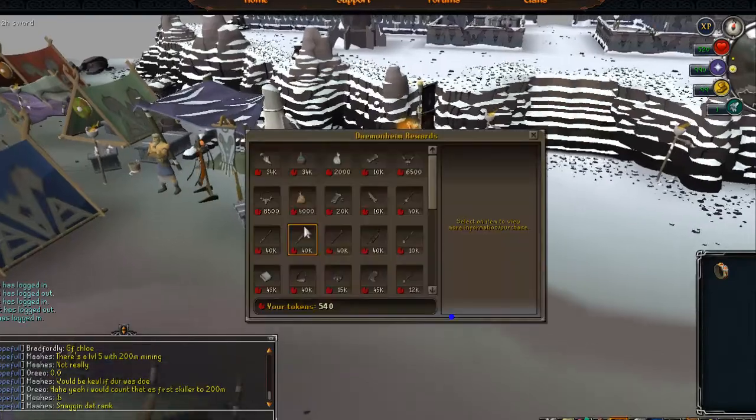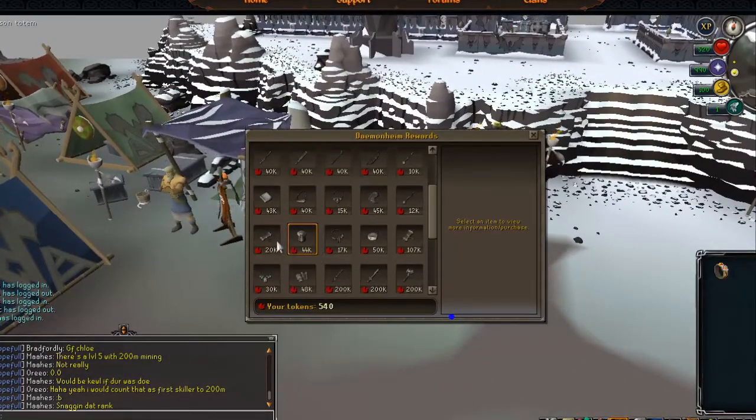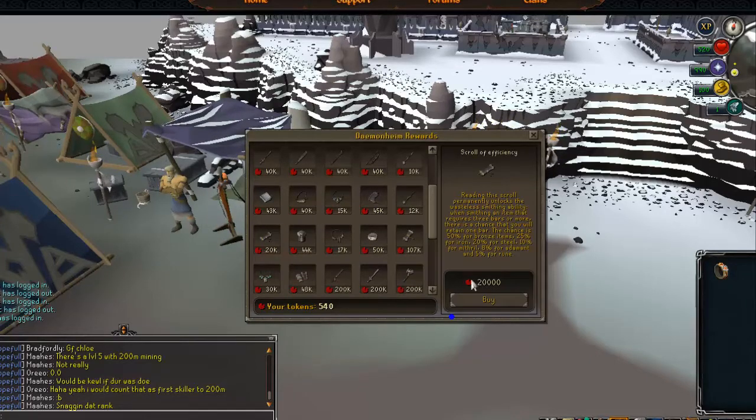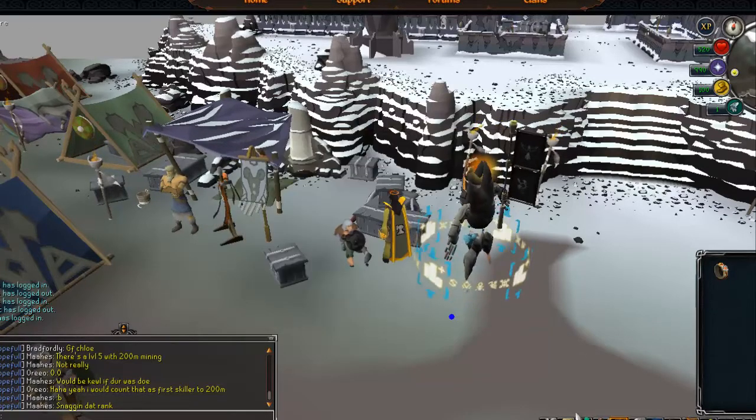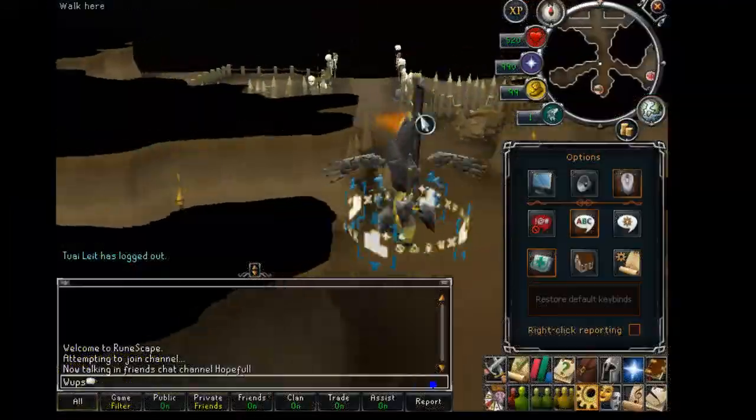Not a lot of people know how to get the scroll of efficiency but it's really easy — all you have to do is get 60 dungeoneering, basically equivalent to 20k points. What it does is give you a certain percentage chance to save a bar when you're smithing something three bars or higher. It goes down as you progress in bars but it still helps a lot.